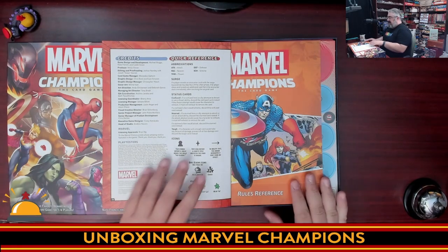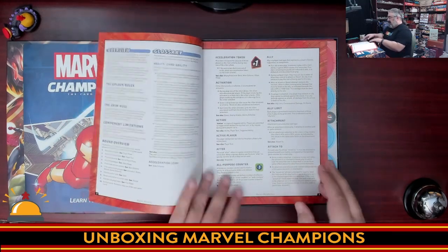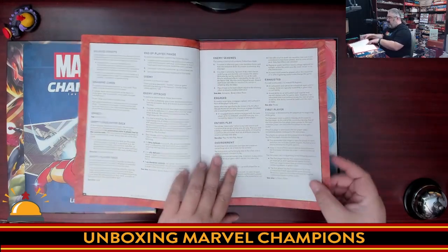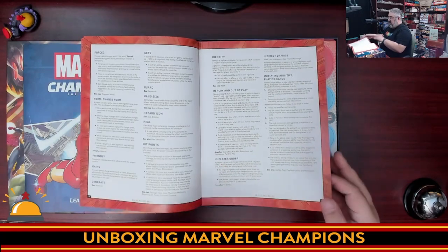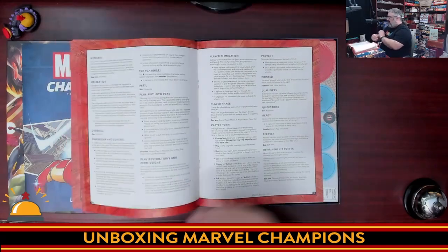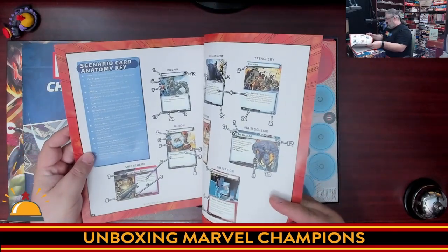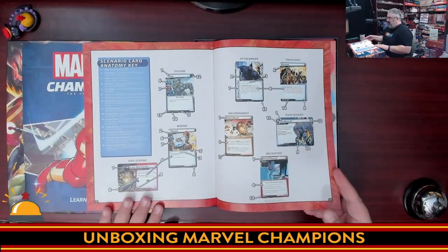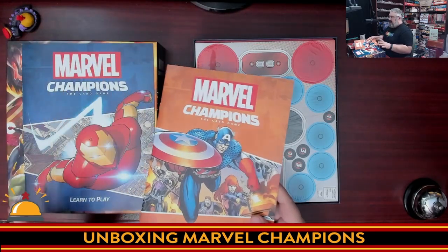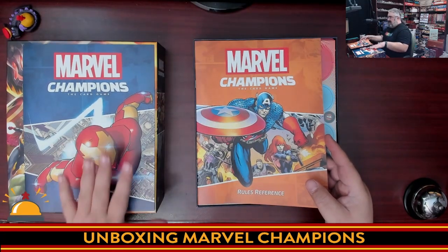Then we get to the Rules Reference — when you're playing and don't understand what to do, you look it up here. It's alphabetical, a lot drier, doesn't look as pretty, but it's a reference and that's what it's for. It's actually thicker than the core rulebook — 23 pages of reference. This is where they finally tell you what all the different things on the cards mean. It's Fantasy Flight's format; I don't love it, but it's better than some games where there's just too much data in the original rulebook.